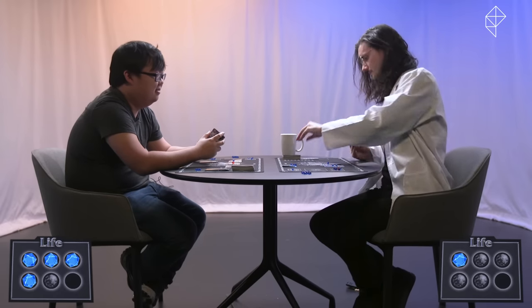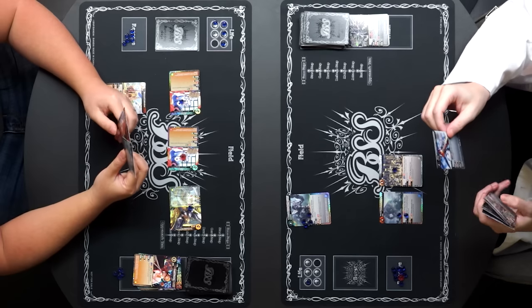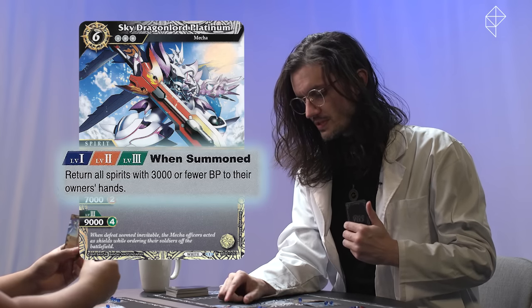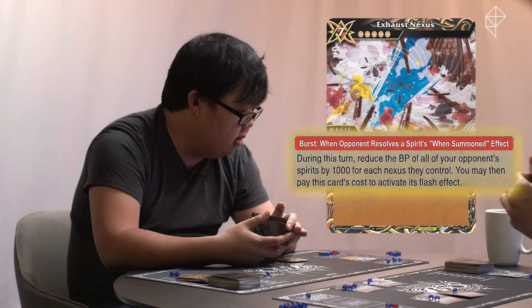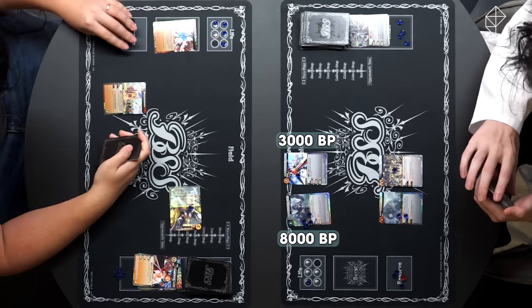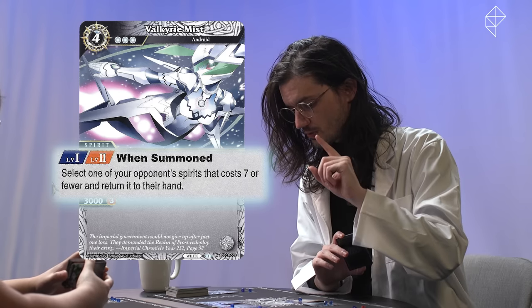Start step, core step, draw step, refresh step. At a cost of three cores, I play Sky Dragon Lord Platinum — a mecha who, when summoned, returns all spirits with 3,000 or fewer BP to their owner's hands. You did a when-summoned effect — I'm going to play this burst card, reducing the BP of all of your opponent's spirits by 1,000 for each nexus. So for this turn, all your spirits have 2,000 less. I continue. I play Valkyrie Mist — when summoned, select one of my opponent's spirits that cost seven or fewer and return it to their hand. I target Archangel Mikayla.